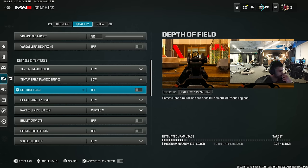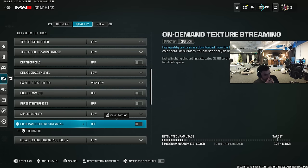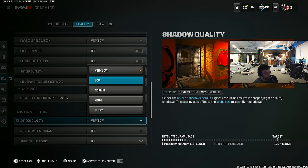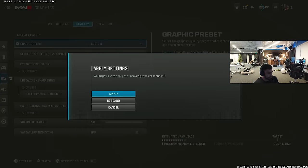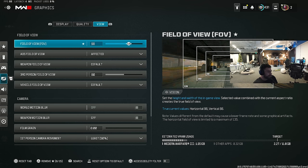This depth-of-field setting is on by default — I have it off. If you aim with this on, the rest of your screen gets blurry and only focuses on what you're aiming at. That doesn't sound bad in theory, but it hasn't been in any COD before so I turned it off. Keep everything else on low or very low. Turn off on-demand texture streaming — this also helps your FPS a lot. For FOV, I play 98. I was on 97 for two years, but Scrap kept stealing my FOV, so I went one up to 98.